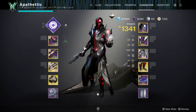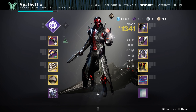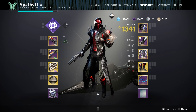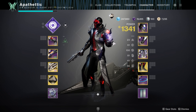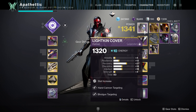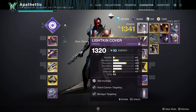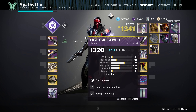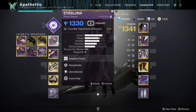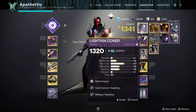Moving on from our subclass, let's talk about our Armor and Mods. For my helmet, I'm running Hand Cannon Targeting and Shotgun Targeting — these are always going to match whatever weapons I'm using. I'm going to be maining a hand cannon and a shotgun for this build. I'm also running Shotgun Dexterity and Hand Cannon Loader, which allows me to switch to my shotgun a little bit quicker and reload my hand cannon faster.